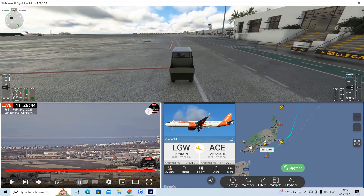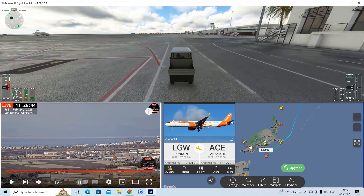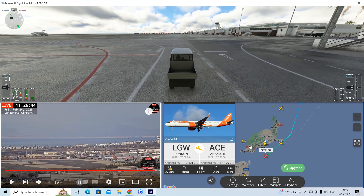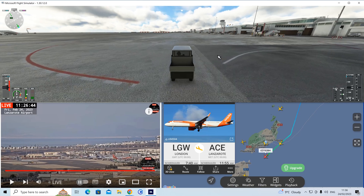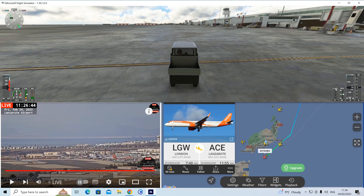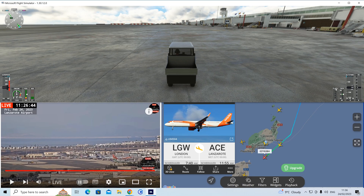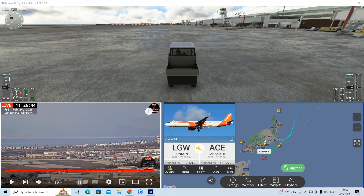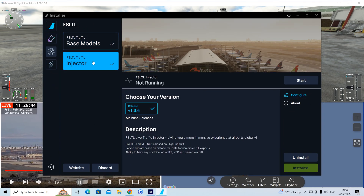As you can see, without any live traffic data being injected, we're looking at FSLTL. I'll boot it up and we'll just see what sort of difference it makes to this apron. So if I can find my program, we'll boot things up — we've got the injector and let's start it.